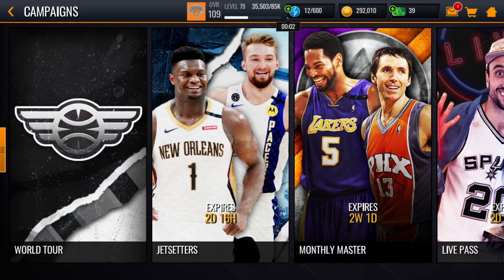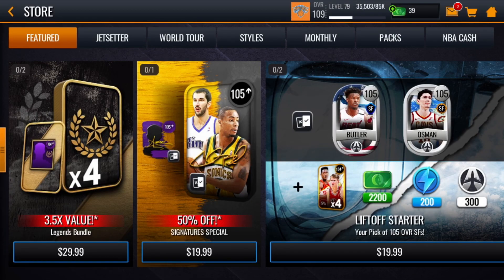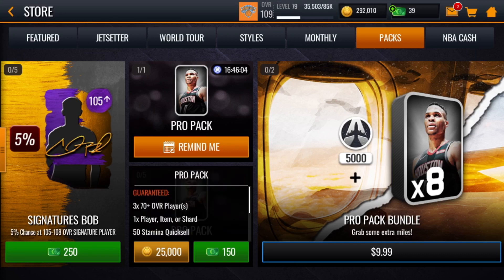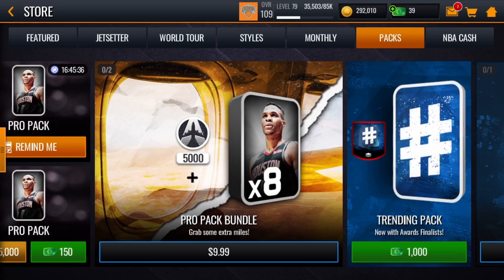The first method — if you really want stamina guaranteed — you just need some coins. If you have a good amount of coins, you can get stamina from the Pro Packs. You can get 50 stamina quick sell from a Pro Pack, and you can do that five times, so that's 250 stamina right there. That's actually not bad and can get you a good amount of points on whatever you want to do with the stamina.